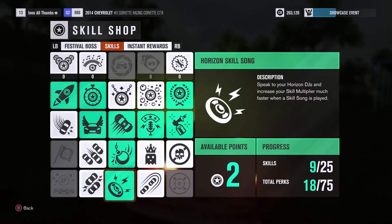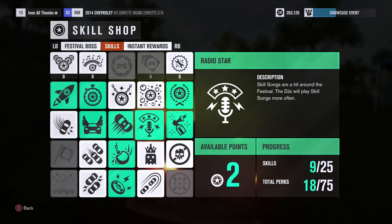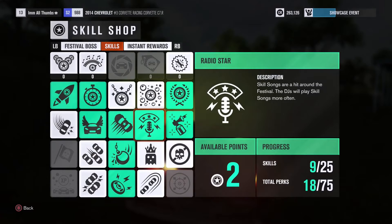Two of these deal with skill songs and these gems will double the multiplier while they're playing. The rest add bonuses of 10 or 20% for bussing drifts, wrecking stuff, and catching air.